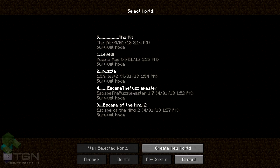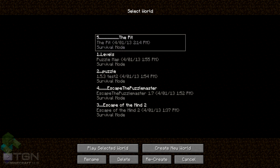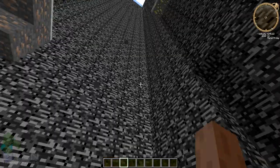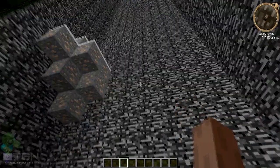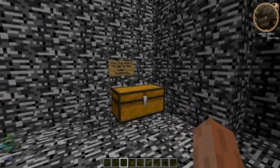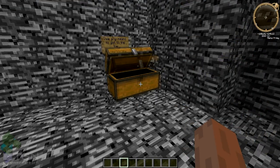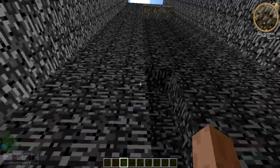Hey, what's going on guys? It's Merly Feet with number 5 out of 5. This one is called The Pit and it's quite a unique puzzle map. I don't know whether many YouTubers have done a commentary or Let's Play on it. It's basically you're in a hole, a pit, and your job is to get out using all these resources.